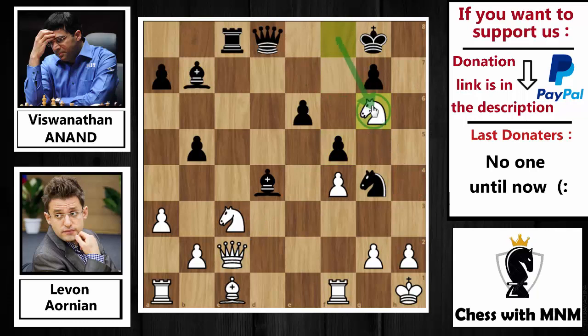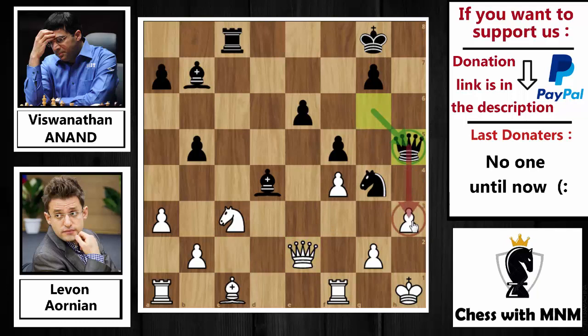Then queen to h7, and now the threat is queen to h4 and queen to h2 checkmate. Knight back to g6, trying to prevent that threat — moving the knight away and also controlling the h4 square. But simply queen to f6, attacking the controller of the h4 square. h3: if you capture my queen I will capture your knight. Anand simply captures the knight, saying 'if you are a man, capture that knight' — but you cannot, because queen to h7 or queen to h6 will be checkmate. Queen to e2 played by Aronian, trying to do something.